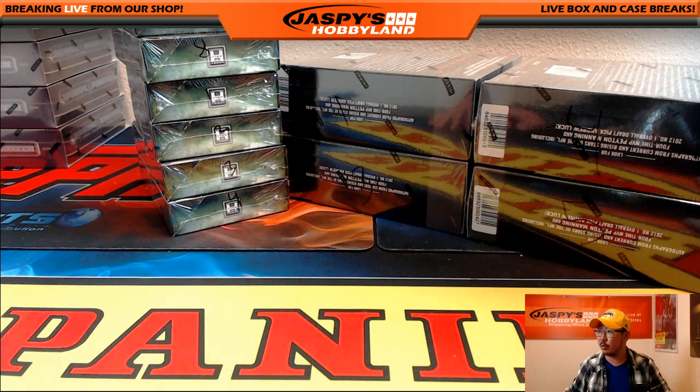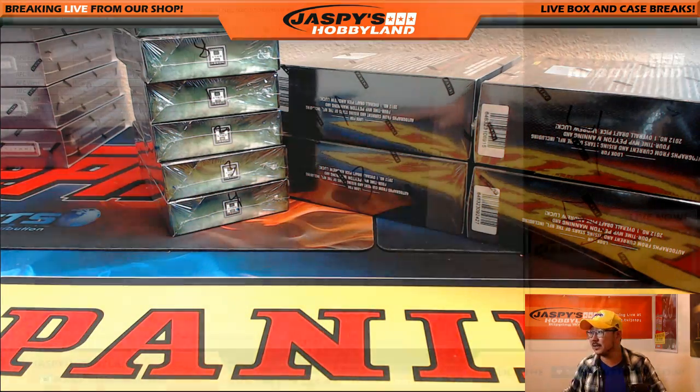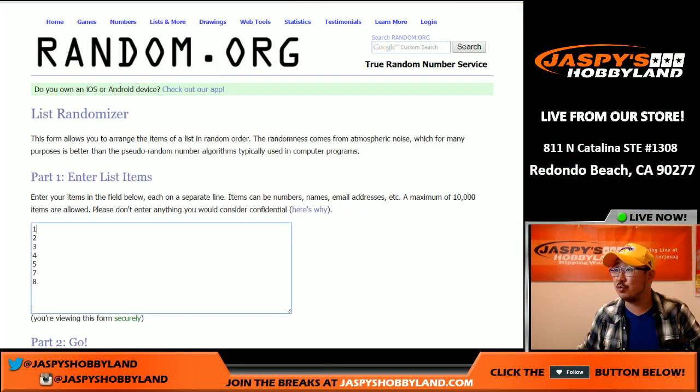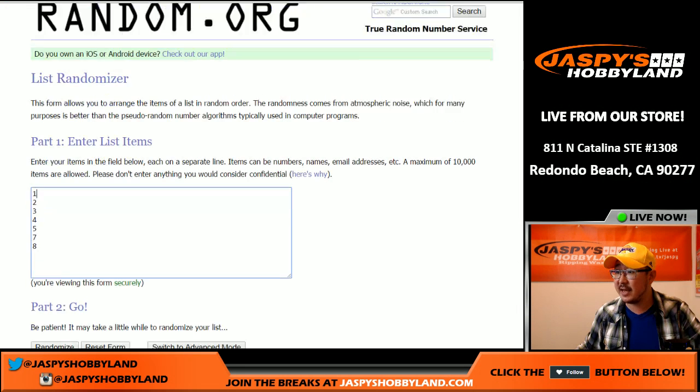Good luck everybody. We're going to see which boxes we go to first. Here are the 2015 Topps Inception boxes — I'll use random.org to pick which box we do. We already numbered them. Let's roll again — 10 times, five and five, ten the hard way.